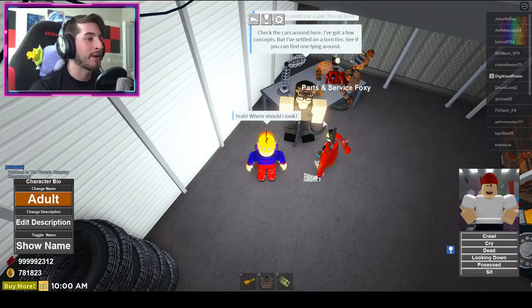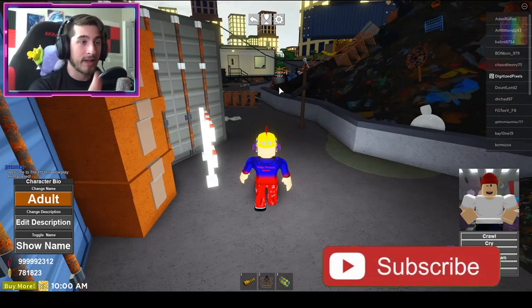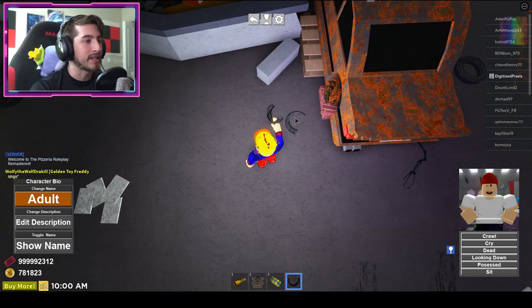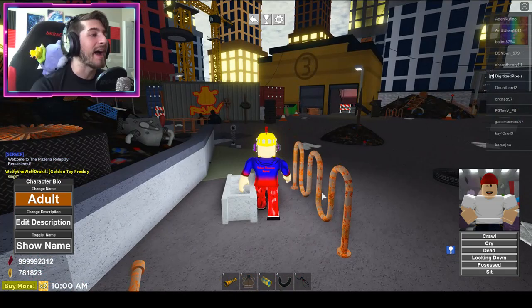So first you need to find a tire part. Go past the big pile of garbage. Right here, next to this car on the back side, go ahead and click on this tire. While you're here, also click on this robot arm — you're going to want it later for one of the achievements. Then go back to the person we just spoke to.